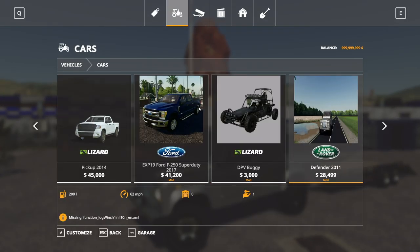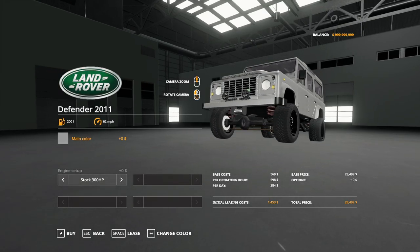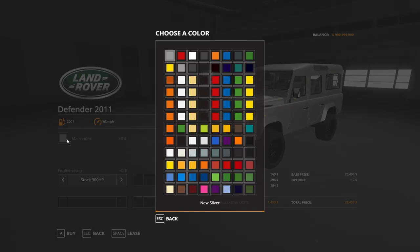There is some customization. Here it is — $20,499. It's called a Defender 2011. You have your stock 300 horsepower, which is what we'll be driving this video. Then you have your tuned 400 horsepower as well. Then you have your race tuned. I'm not sure what that speed is. The top speed — all those say 62 — so that's not quite updated yet.